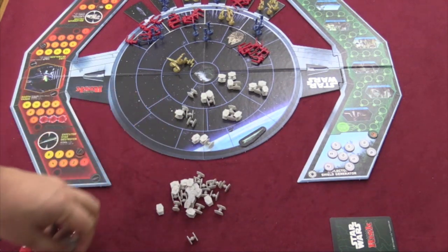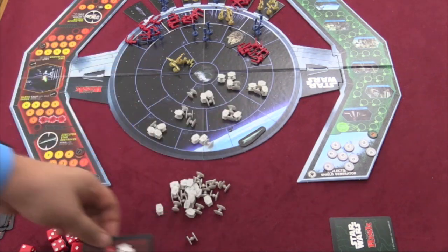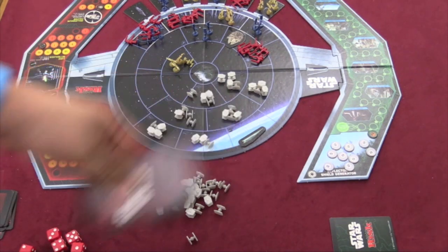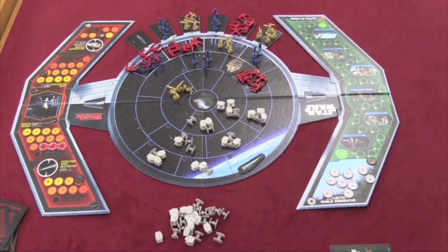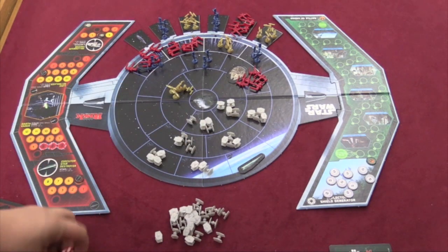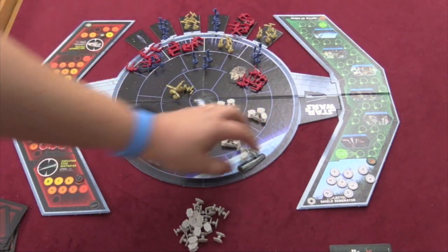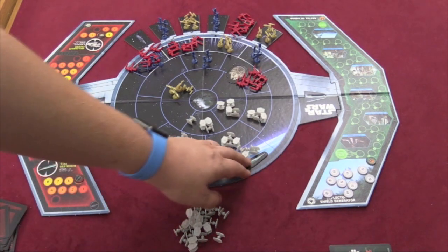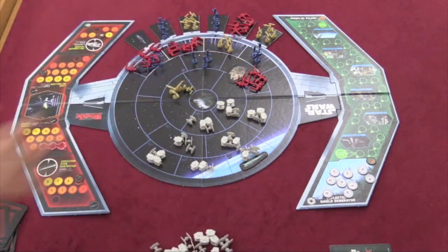If you completely destroy a whole region and clear out a whole sector, you'll draw the top card from your pile and stick it underneath your order cards — so it gives you an extra order card, though it's random. When the Millennium Falcon moves, it can move and shoot, rolling two dice. The Executor can move two spaces and roll four dice — it's very powerful. When you play a TIE Fighter card, you can also deploy four TIE Fighters wherever the Executor is. If the Executor is ever blown up, all the TIE Fighters not on the board are discarded from the game.